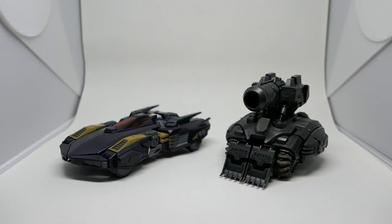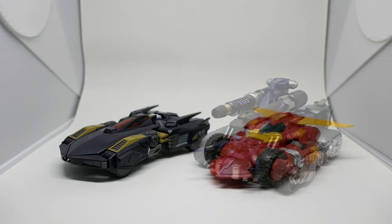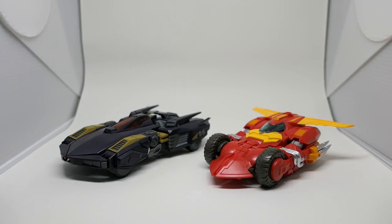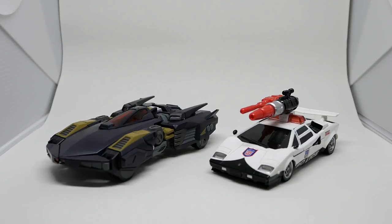Here are some size comparisons in vehicle mode. Here he is with MMC's Comatous, better known as Turmoil, from his Decepticon days. Here he is with MMC's Kaltour, also known as Tarn, and with MMC's Calidus, or Rodimus, his best friend in the Lost Light comics. With GCreation's Rebel, or IDW Prowl — which will be recolored into an Earth version of Drift — you can see they're a comparable size in vehicle mode. Here he is with a Masterpiece Carbot, and you can clearly see he is much bigger.